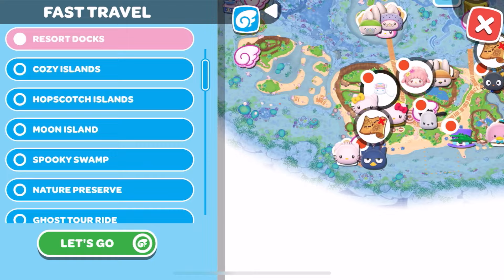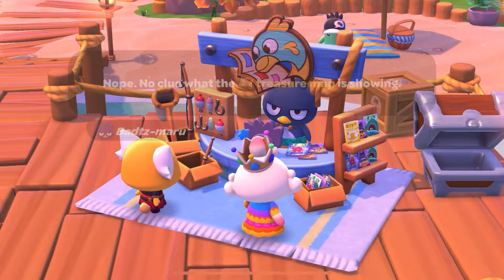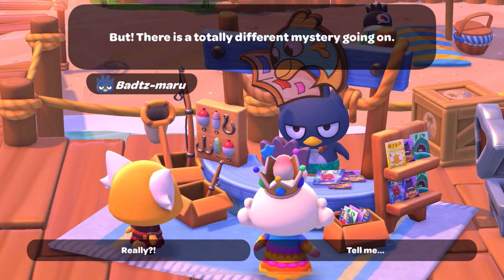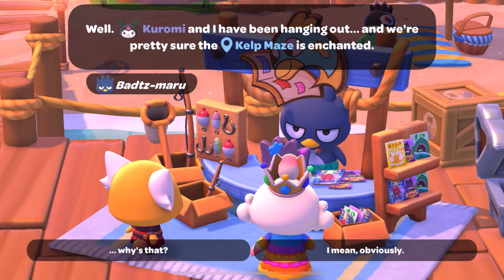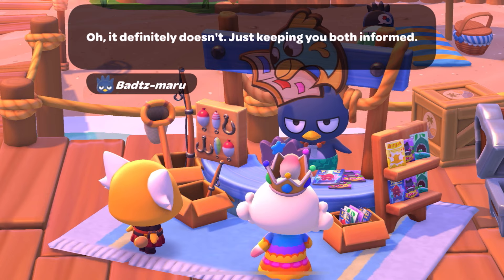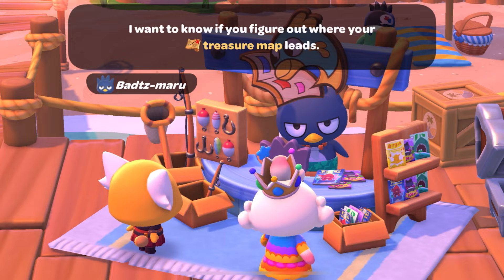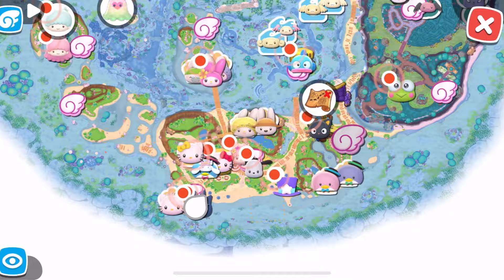Now let's talk to Badtz-Maru. No clue where the treasure map is showing — that's okay. But there's a totally different mystery going on! Kurumi and I have been hanging out and we're pretty sure the kelp maze is enchanted. Why is that? I'm not sure that an enchanted maze helps us. It definitely doesn't — just keep you both informed. Thank you! If Kurumi and I find anything I'll let you know about the treasure map, of course.